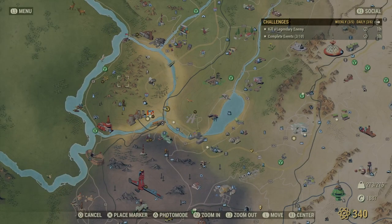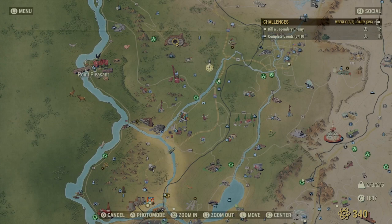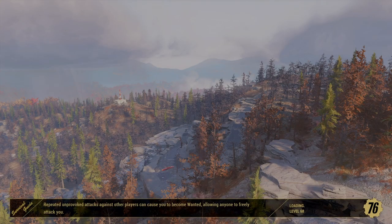Next up we're going to do a bit of a fast travel. Depending where your camp is, that's how much it costs to get there. If you're far away, travel to Vault 76 first, because the distance from 76 to Point Pleasant is tiny and it will only cost you a handful of caps, as opposed to paying 50 caps to travel all the way across the map. Let's go over to Point Pleasant.